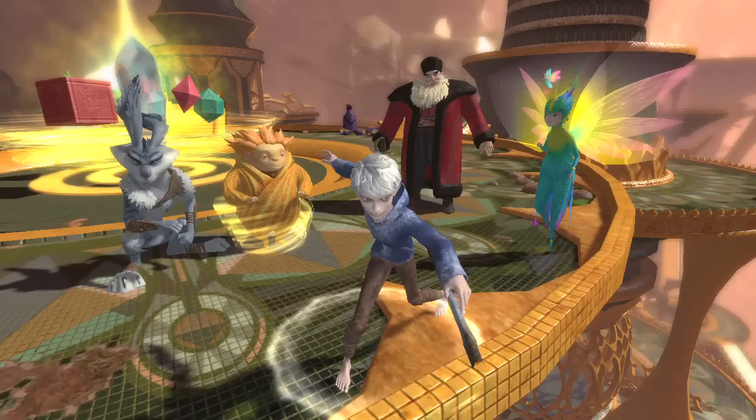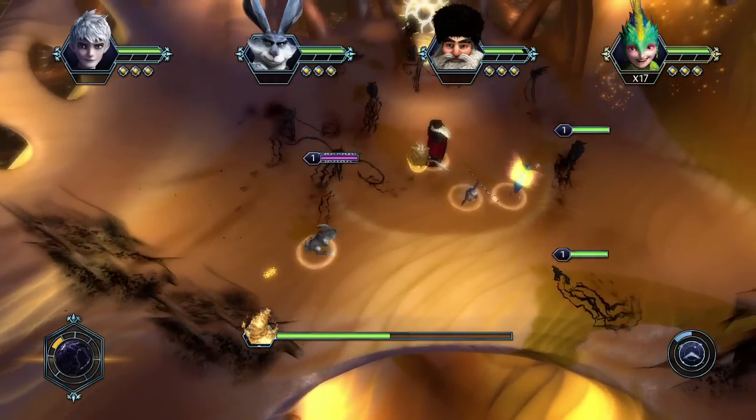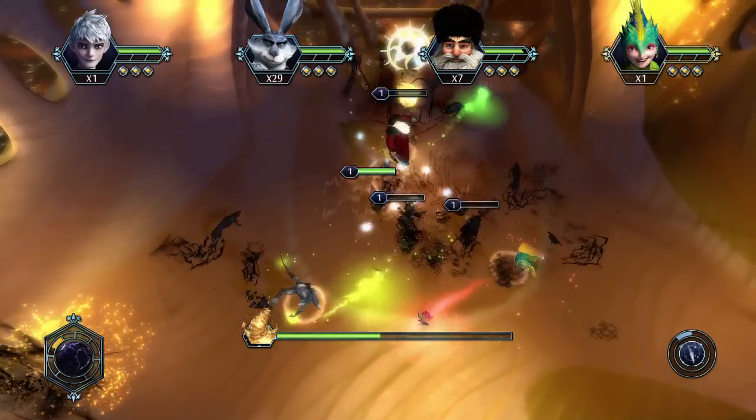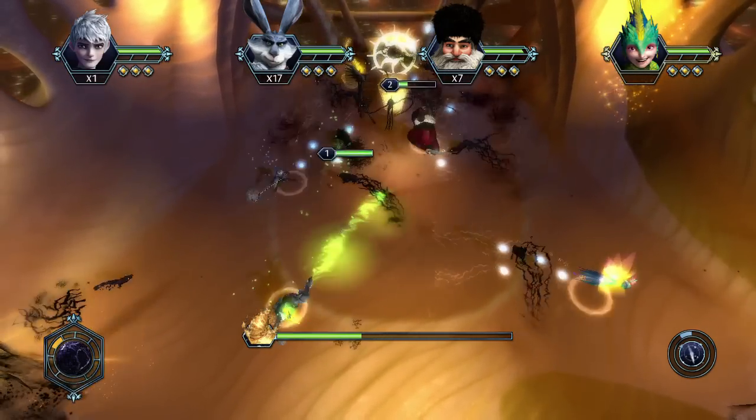Each of the characters in Rise of the Guardians has their own different flavor, suited best for different things. Jack Frost is probably my favorite — he's very quick, very fast attacks, and a little more acrobatic than the other characters. One of his really cool attacks is called Snow Fight, where he shoots out snowballs from his staff, and they're sort of like heat-seeking snowballs.